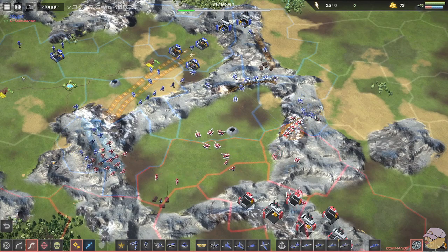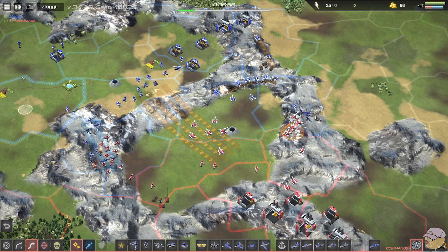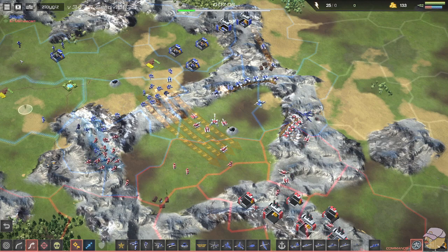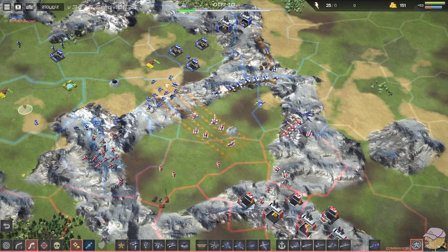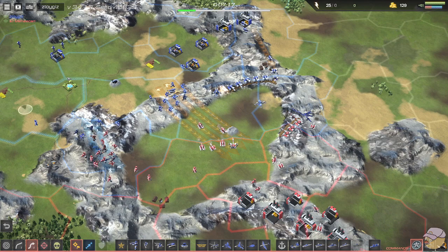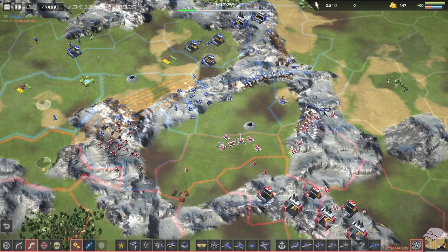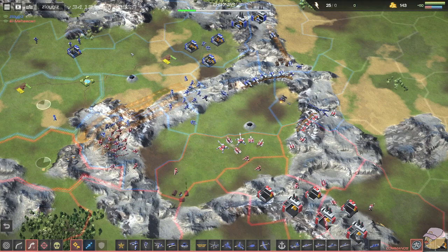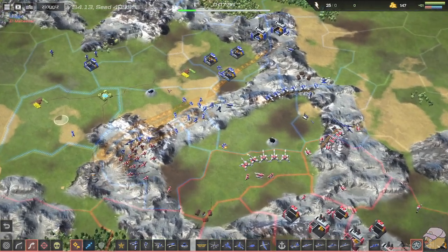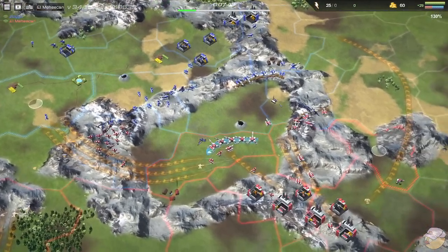This is really the part of the map that matters right now, because with one misstep either player could have all their production overrun by taking a bad trade. The production is so close to each other that all these units from red or blue would be able to get on top of the production relatively quickly if a favorable trade happened. There's a ton of red infantry on the leftmost mountain, which puts things at risk — and Zlo is reacting accordingly by sending units to the west side of the map. There's an opportunity for red to cut these units off.